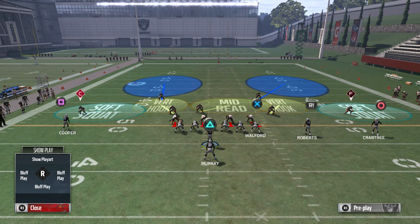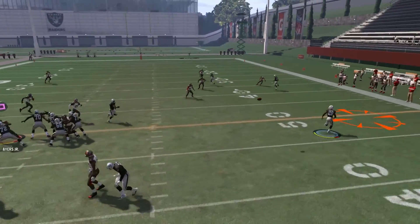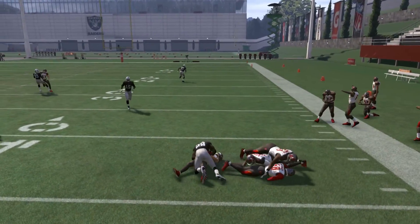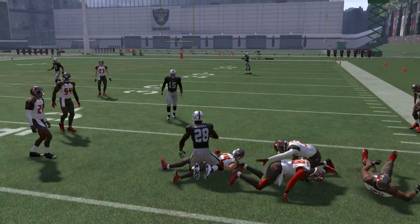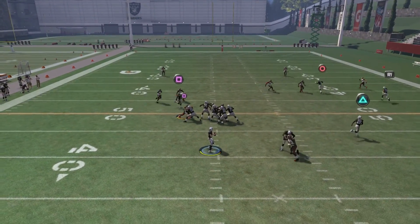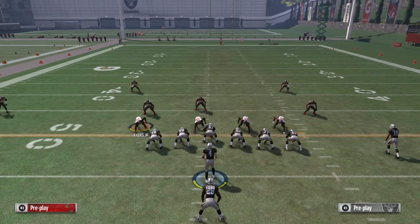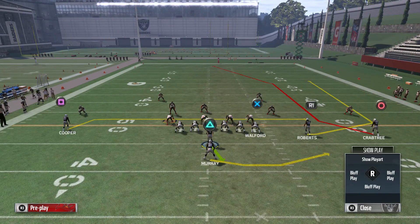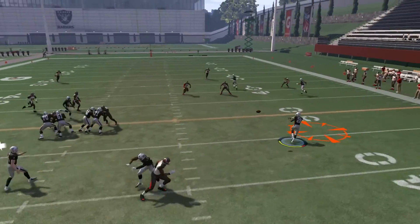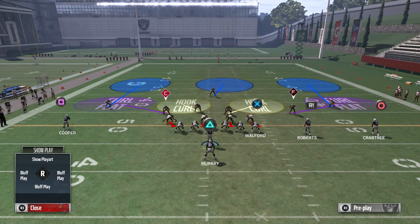Now I'm going to show you what happens if he plays in a soft squat or any flat where he doesn't play up close to the line. This causes him to follow that wheel route a little bit, which leaves your check-down wide open — you can get a gain of five or six off that. You can throw it to the running back, or easily hit that square receiver on the drag for another gain of about five. Overall this play is really good in Cover 2 — if he's playing off you hit your check-downs, and if he's in a hard flat you hit that wheel route for a large gain.